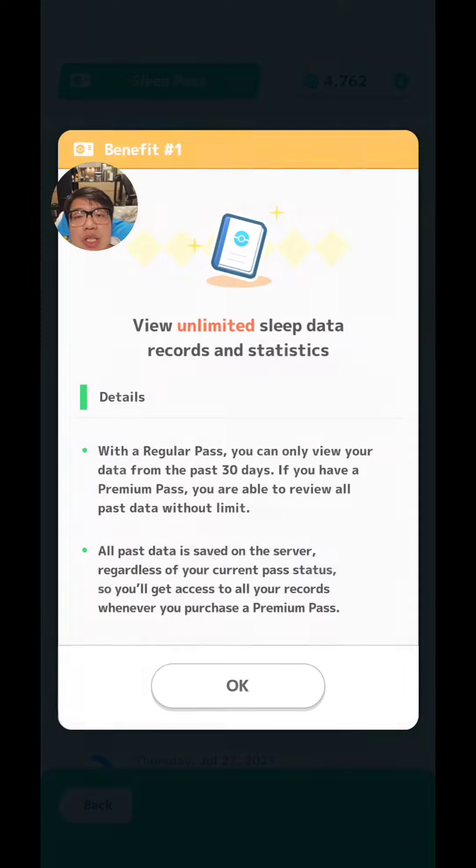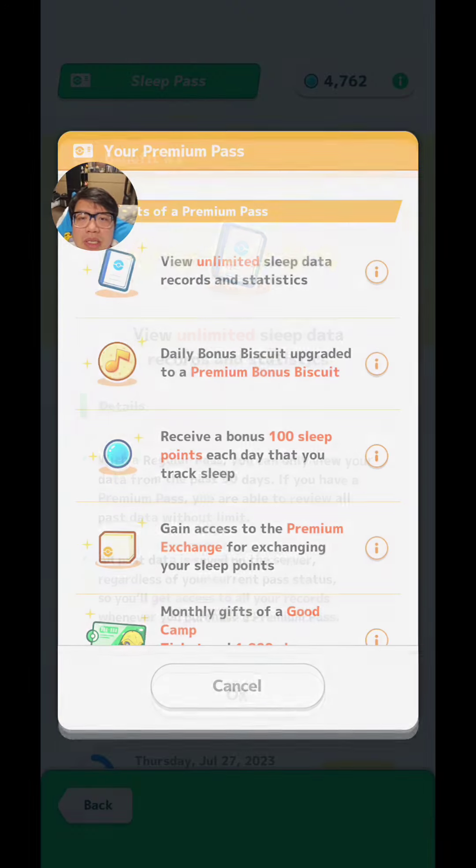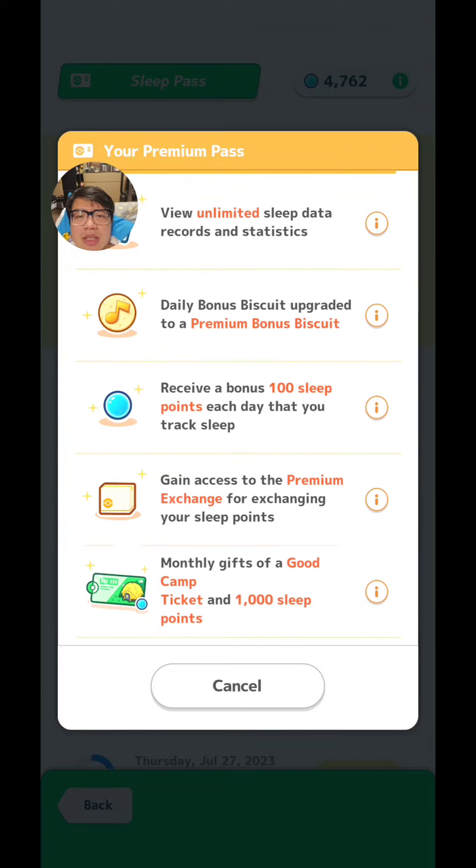A bunch of other things: unlimited sleep data. Pretty much what it says is the game stores all the sleep data you've been collecting on a server permanently, but in order to access all the sleep data you will need to have the Premium Pass. I can't imagine that anybody will need the sleep data for more than 30 days anyway, because you get 30 days for free with a regular pass. So I don't think that's that useful.